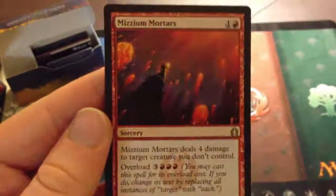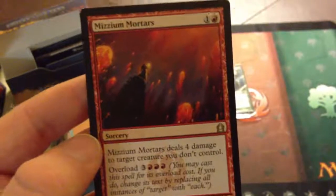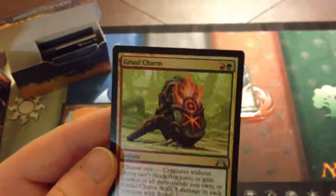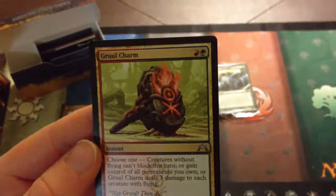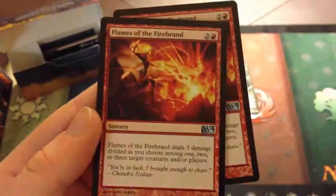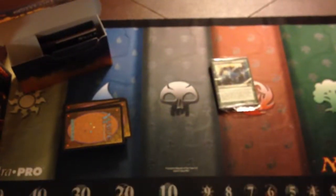As far as spells go, we have three Shocks — just deals 2 damage to target creature or player for one mana. Mizzium Mortars, which is one red for one, or one red and a colorless, deals 4 damage to target creature you don't control. You can overload it for triple red and three to deal 4 damage to every creature you don't control. Then two Flames of the Firebrand — red and two — deals 3 damage divided as you choose among one, two, or three target creatures and/or players. It's not the best spell, but the fact you can break it up is pretty good for three mana.